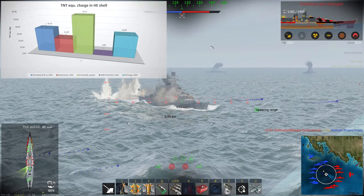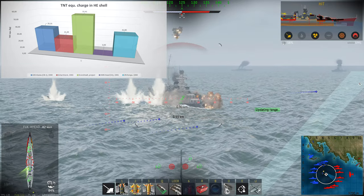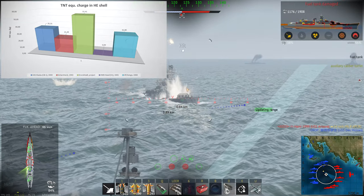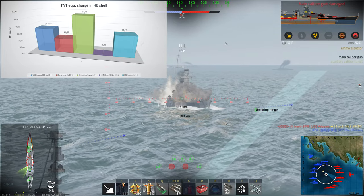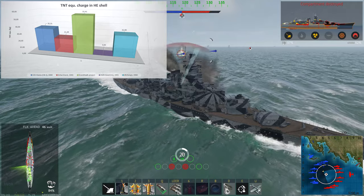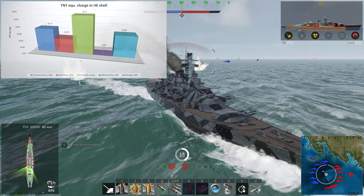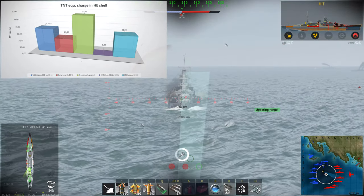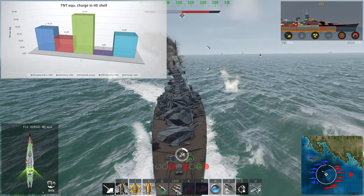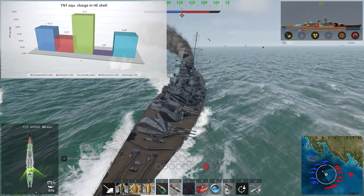After over 12 minutes of rambling, we've finally arrived at the main battery shell statistics. Starting with HE shells: the most noticeable thing is that the HMS Hood doesn't have HE shells at all. You'd think the HE shell with the most charge would be the 14-inch from the Kongo, but it's actually the 12-inch of the Kronstadt — by quite a bit — with a whopping 55.4 kilograms of TNT equivalent bursting charge, combined with high mass, high velocity, and high reload DPM. That said, HE damage output in War Thunder Naval is not that great compared to SAP and AP rounds.